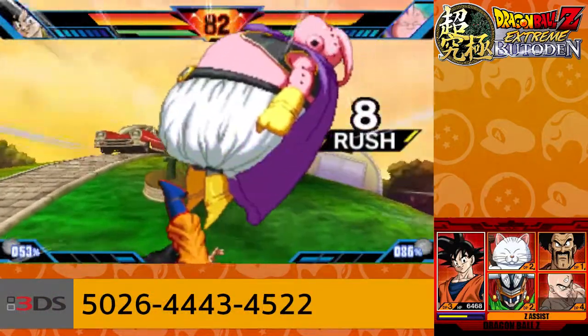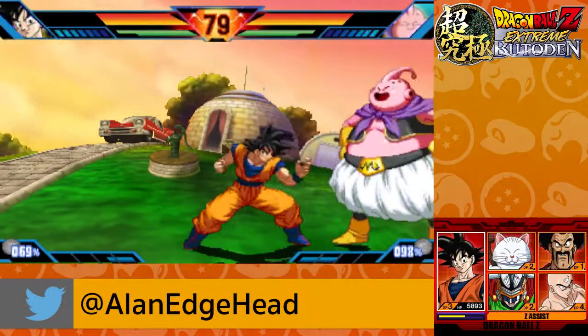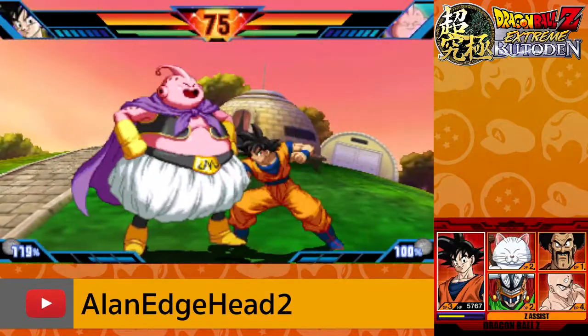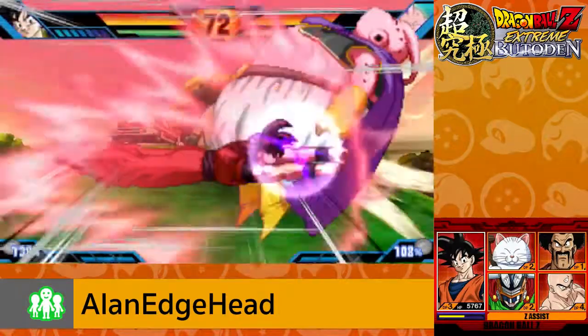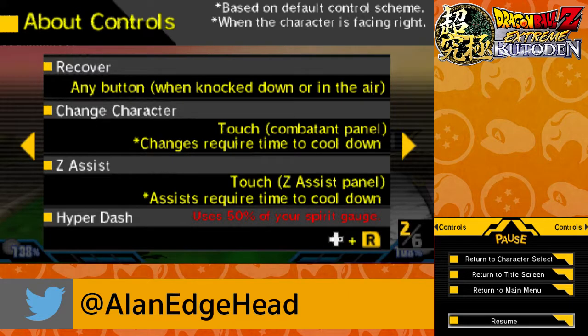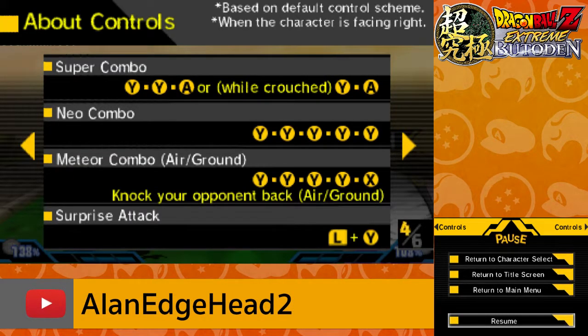Your punch button is the Y button. Your strong attack and kicks are X. A is ki blasts. The D-pad and the control stick move you around. B does a dash, and R charges your ki. Hold L and hit X to do a super attack. There's actually a move list — basic controls, recover, change characters, Z-Assist, Hyper Dash which uses 50% of your meter, strong combo, blast combo, Z-combo, Z-cancel, super combo, neo combo, meter combo, and surprise attack.